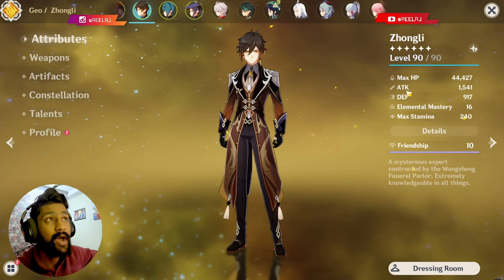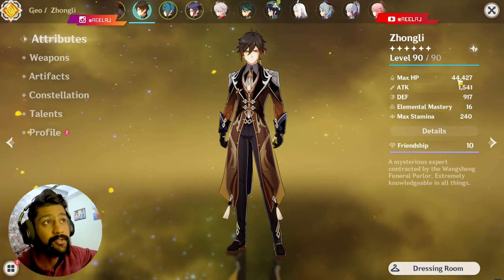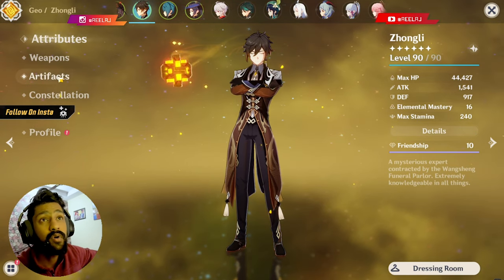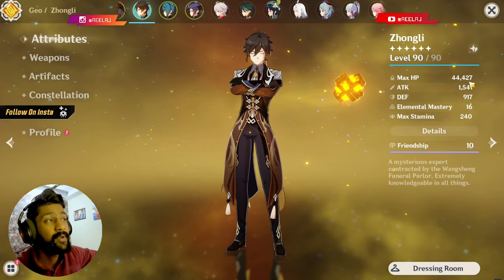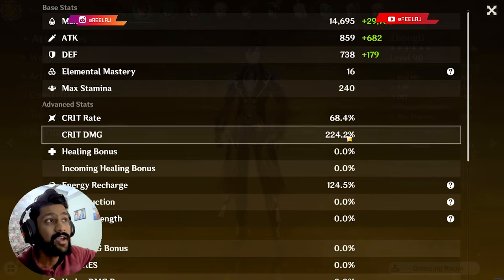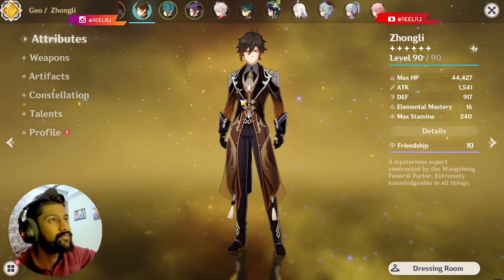If you have 40,000 or more HP, your Zhongli shield is going to be very, very strong. With 44,000 HP and stats of 68% crit rate and 224% crit damage — that is a god-level Zhongli build. Let's talk about the team now and what is going to be the ideal team for Zhongli.